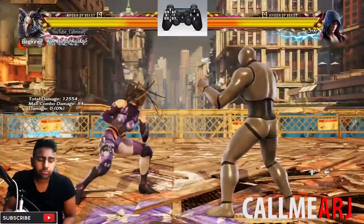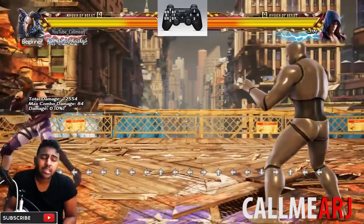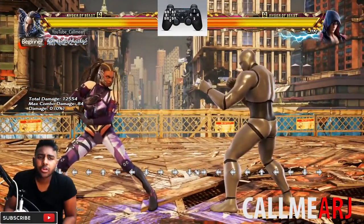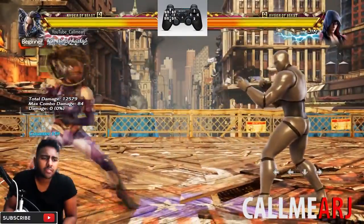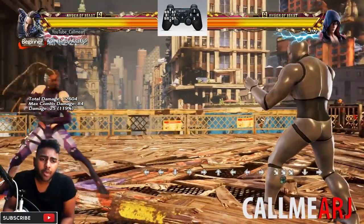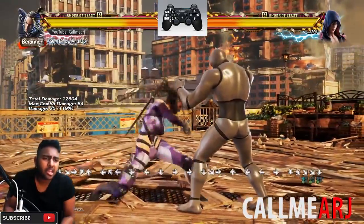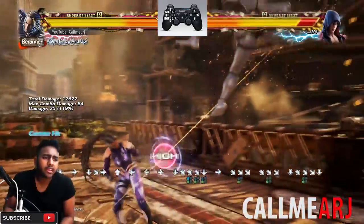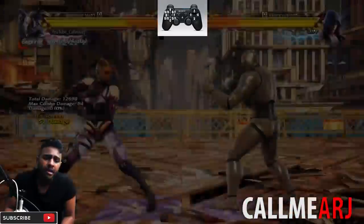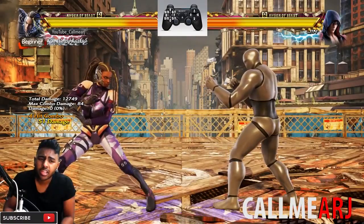Another key move is a launcher only on counter hit that you don't see many Master Raven players use because it's difficult to land - df+3. This move is 21 frames and on counter hit gives you a nice launch. The key to using it is being up close so the animation crushes a high and then you can go straight into a counter hit combo. It's mainly for crushing purposes.